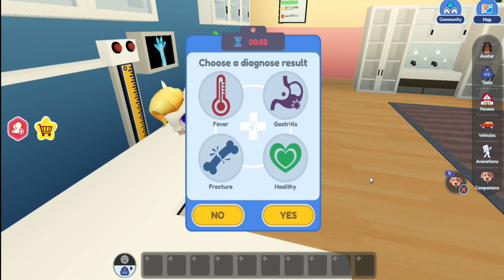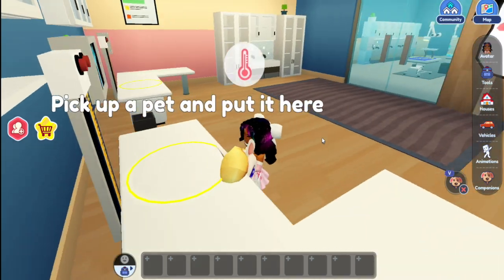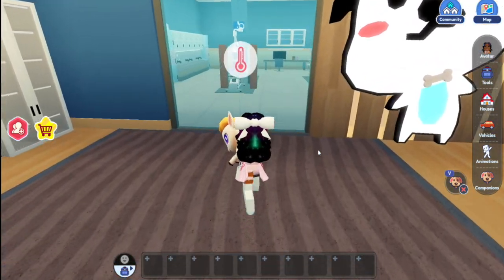If you choose healthy, then your pet is fine — nothing happens besides some green sparkles, it just says they're healthy and you can go home. If you click one of these other things like fever, fracture, or gastritis, an icon pops up over your pet.